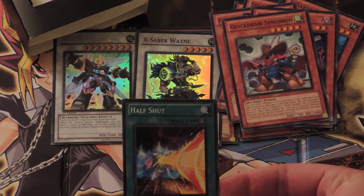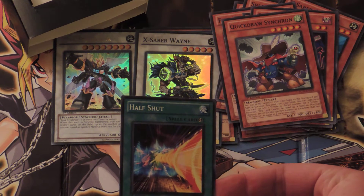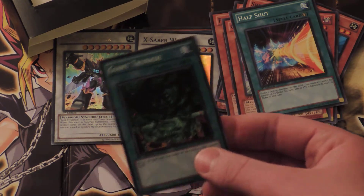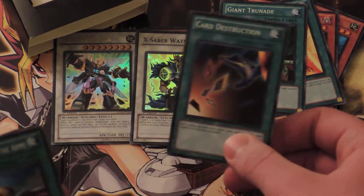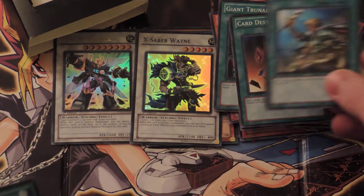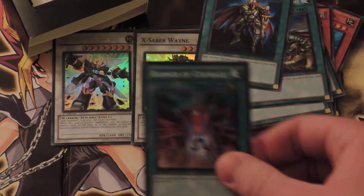Half Shut — select one face-up monster on the field. That monster cannot be destroyed by battle this turn, and its attack is halved until the end phase of this turn. Giant Grenade — banned. Card Destruction. Reinforcement of the Army — nice for those warriors, along with Warrior Returning Alive. Banner of Courage.